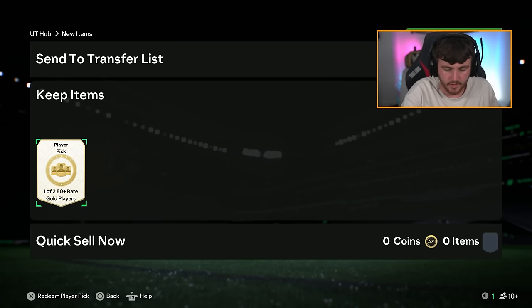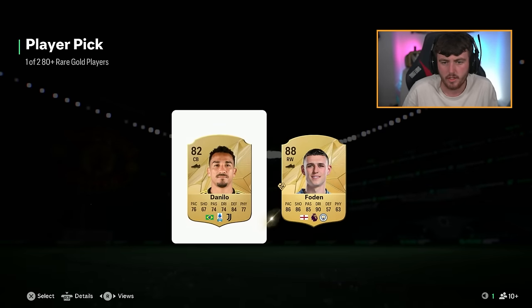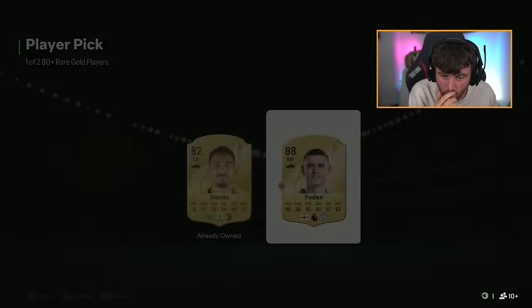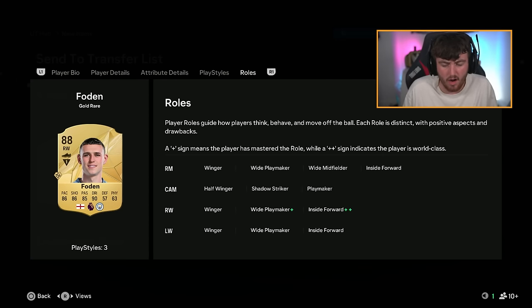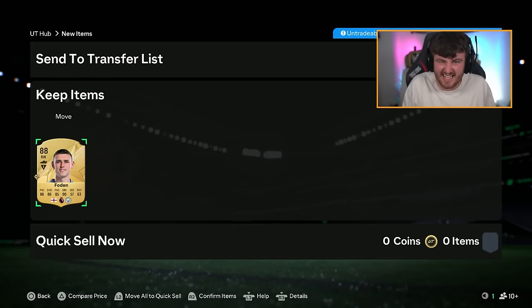Quinones again — get in the bin. 80-plus one-of-two player pick. Oh wow — Phil Foden! I was not expecting that. What a pack pull — this is a card I really really want to use. I haven't used him yet and I've heard great things. What a pull from an 80-plus player pick from Rush objectives.